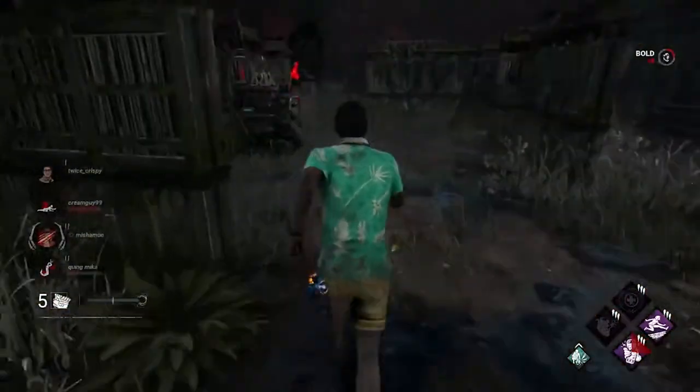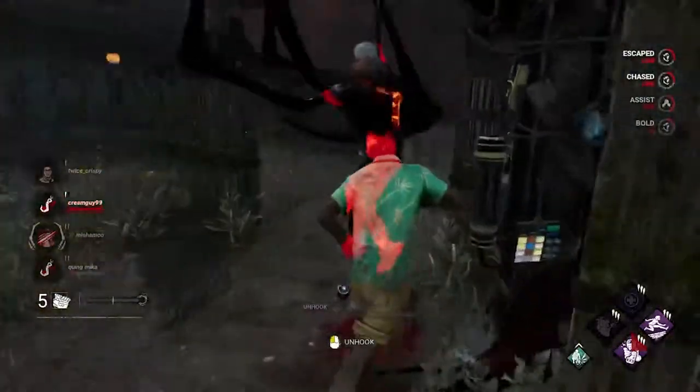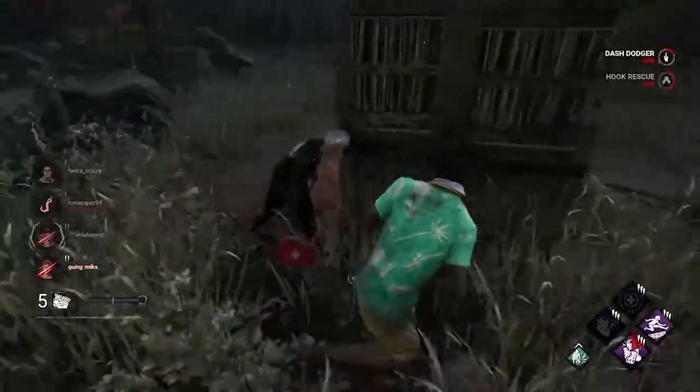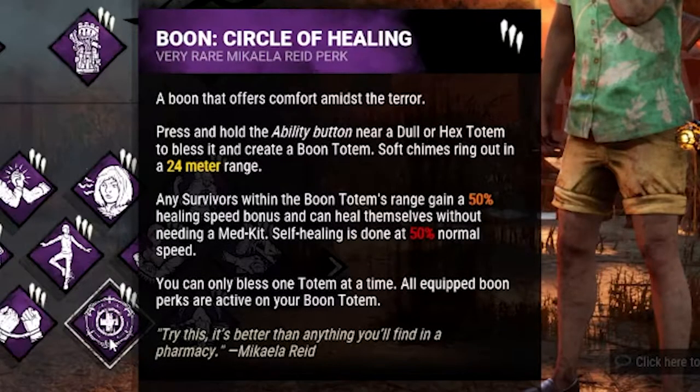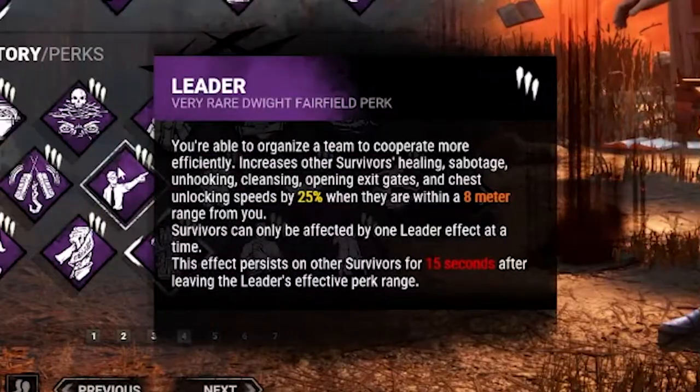Bring perks that benefit the team. Here are some standalone perks that can always be a game changer: in no particular order, Boon Circle of Healing, Boon Shadow Step, Reassurance, Borrowed Time, and Leader.